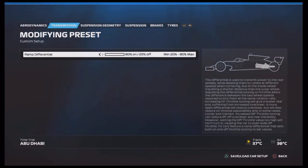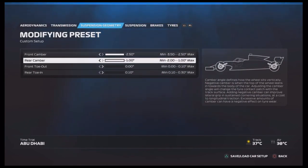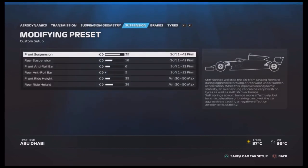For transmission, you want 80% on and 20% off. Suspension: front and rear cambers you want at minus 2.5 and minus 1, and for the toe you want 0.00 at the front and 0.10 at the rear — this gives you the perfect balance here.